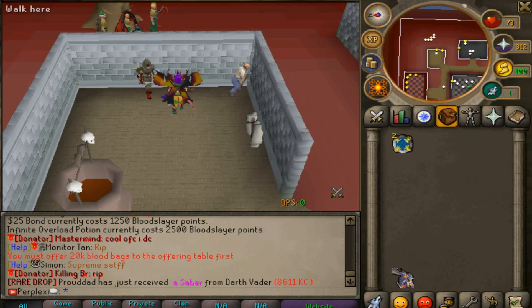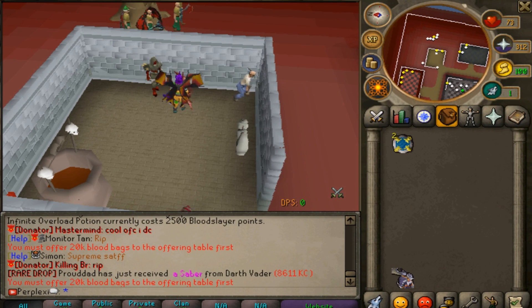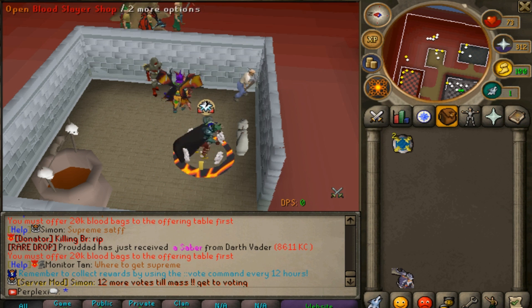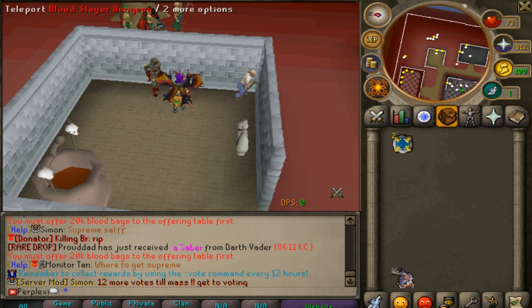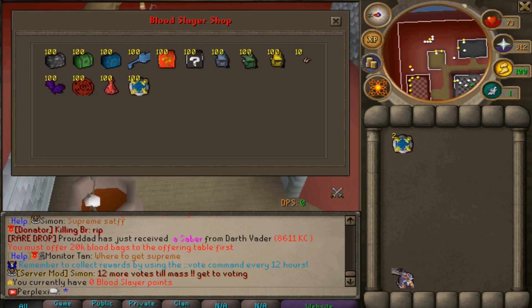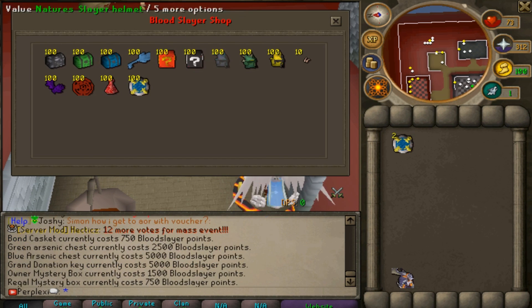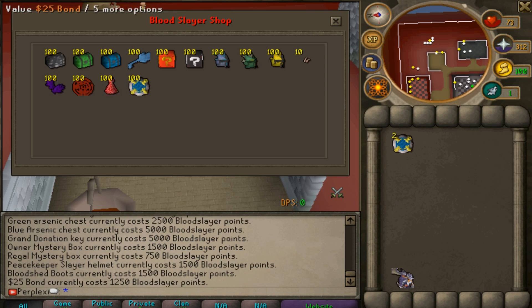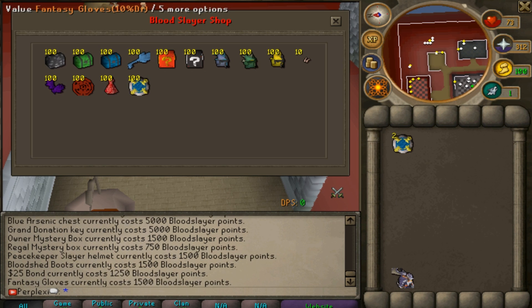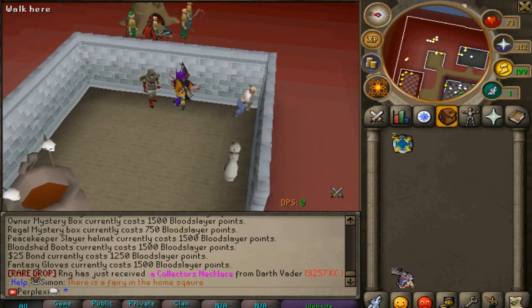Blood slayer is also a huge way to make money. You'll need 20,000 blood bags to talk to the NPC near the blood slayer dungeon. Once you have them, click the teleport to the blood slayer dungeon, complete tasks to earn slayer points, and spend them on insanely OP items — like 25 bonds, infinite overload potions, red shuriken auras, and fantasy gloves with 10% drop rate.